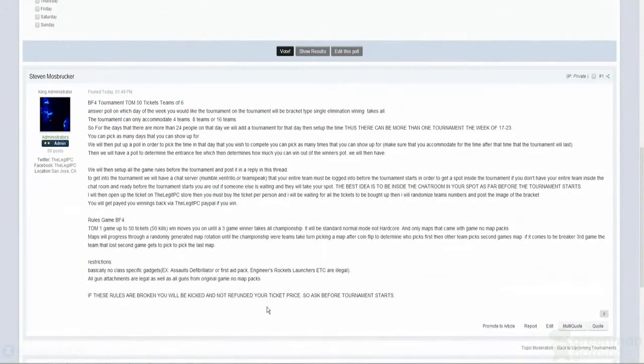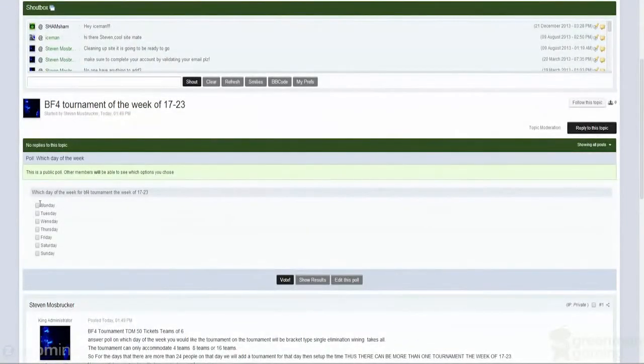Here you can find the rules. If we get over 24 votes for one of these days, I will post a stay-tuned update in this thread and add a second poll for what time that day you want to compete. After that, I'll add a third poll where you can vote how much cash you want to put down for the entry fee. You can vote multiple times for the time, but only once for the entry fee.